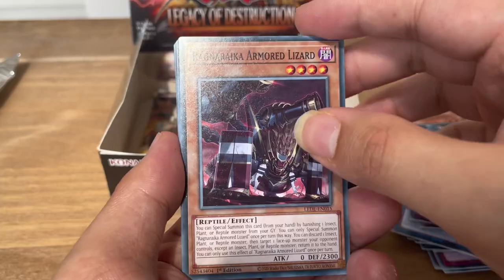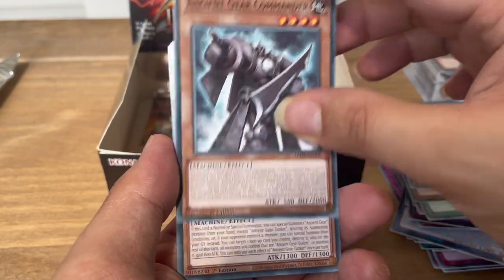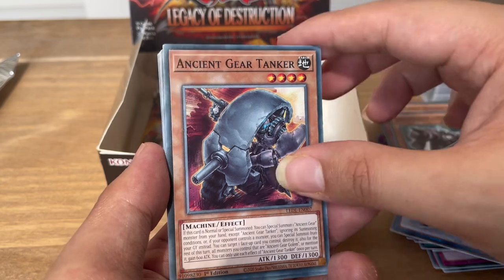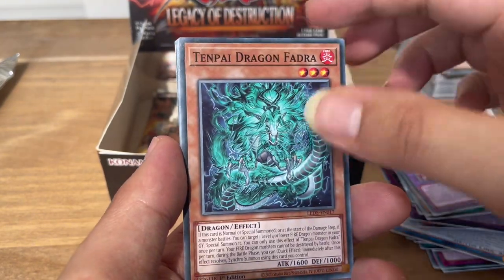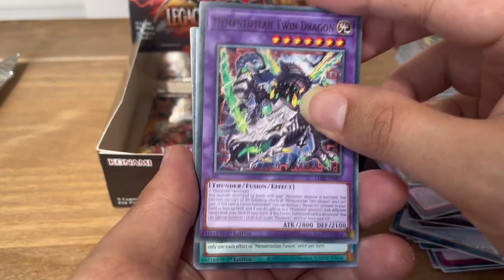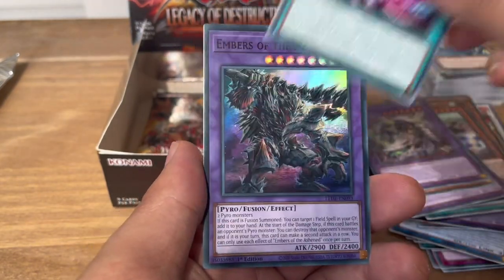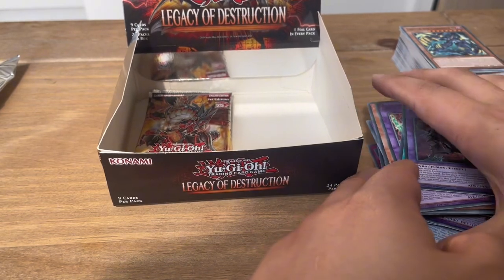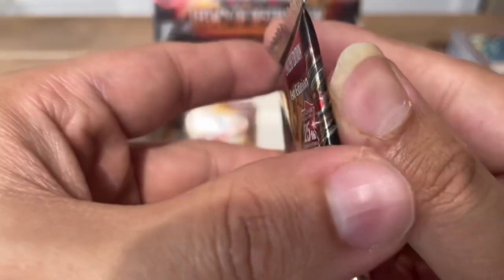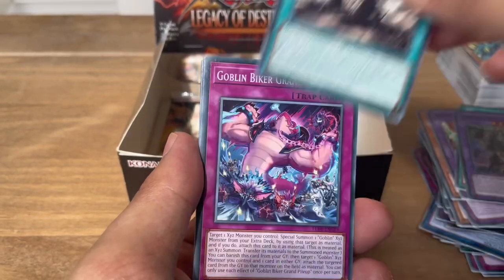Next pack: Ragnarika Armored Lizard, Ancient Gear Commander, Ancient Gear Tanker, Cyclos the Circular Sprite, Baka the Melodious Maestra, Tenpai Dragon Phadra, Mementotland Twin Dragon, Mementotland Fusion, and Embers of the Ashen. A lot of Ashen it seems. Into the next pack — two more after this.